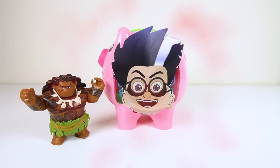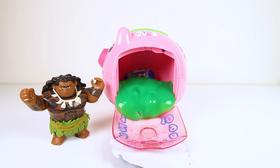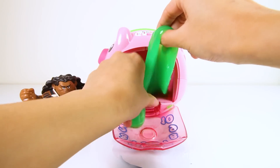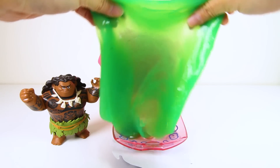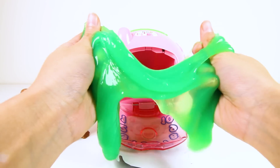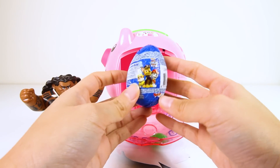I think it worked! Let's see what surprise Romeo left us! Oh no! Romeo slimed us! Gross! Look at all this icky slime! It's green just like the green coin we put in the bank! That's not nice, Romeo! Is there anything else in the bank besides icky green slime?